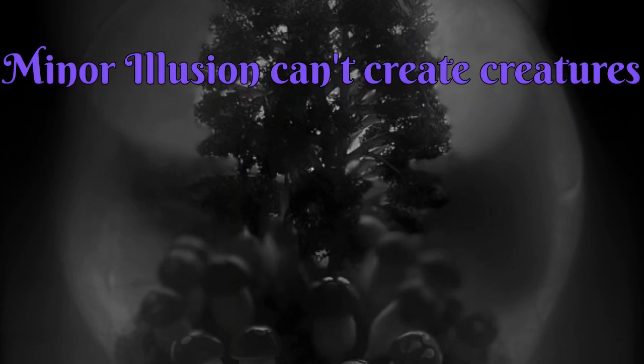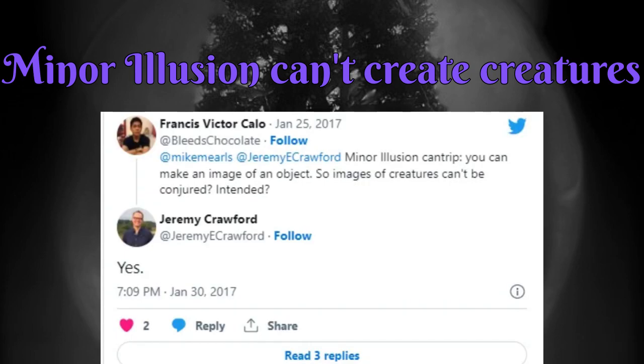The final rule for Minor Illusion is a hotly debated one, but rules as written, Minor Illusion can't create creatures. The spell description and the game's designers confirm that the image is limited to objects. However, many players argue that taxidermied animals, wax figurines, and corpses are all considered objects and can therefore be made with Minor Illusion. This rule is very Dungeon Master dependent, so be sure to ask your DM how they plan to rule it.